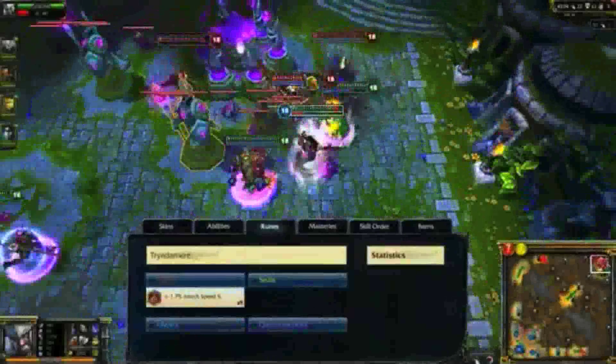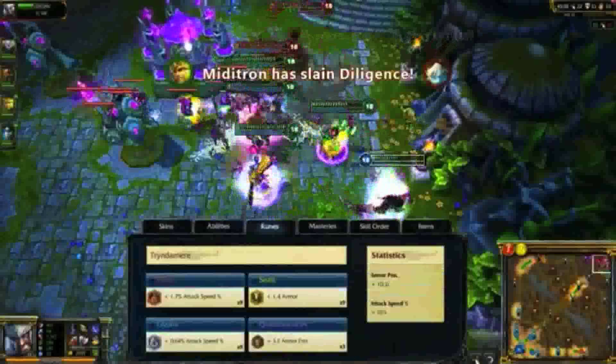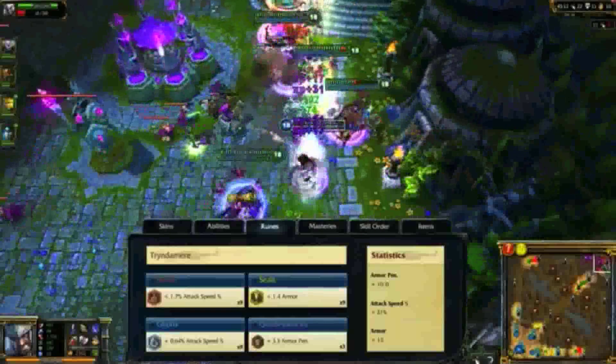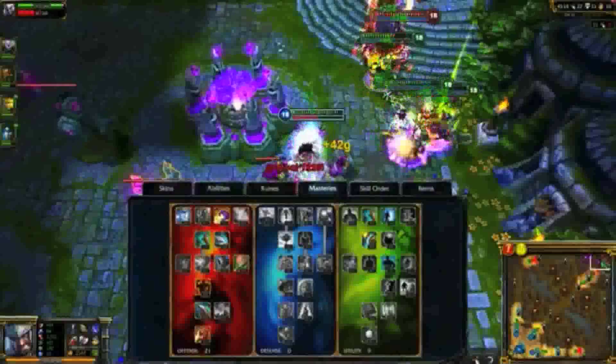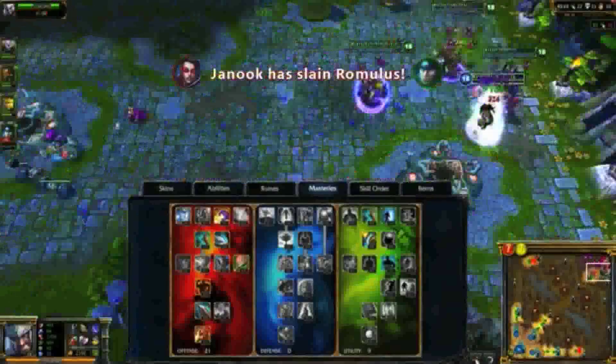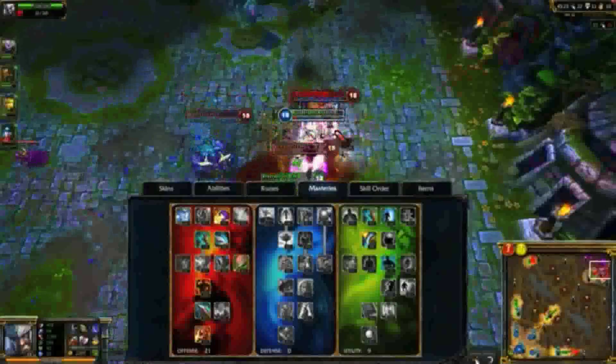For runes, I take attack speed marks, flat armor seals, attack speed glyphs, and armor penetration quintessences. This setup allows me great jungle control and builds my Fury bar rapidly with attack speed. My masteries are 21/0/9, focusing on all the physical damage modifiers on offense and taking increased neutral buff duration in utility. I take Smite and Flash for jungle speed and maneuverability in battle.